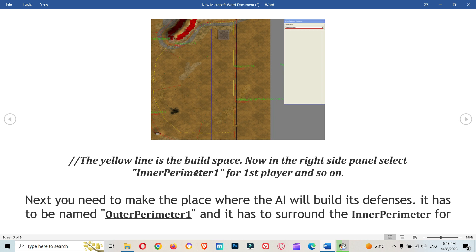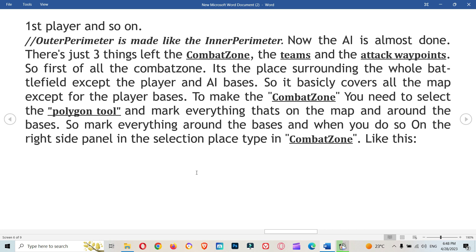Next, you need to make the place where the AI will build its defenses. It has to be named 'outer perimeter one' and it has to surround the inner perimeter for the first player, and so on. The outer perimeter is made the same way as the inner perimeter.